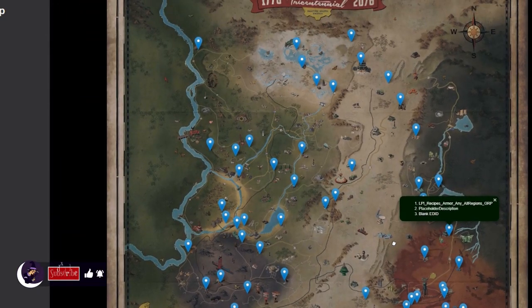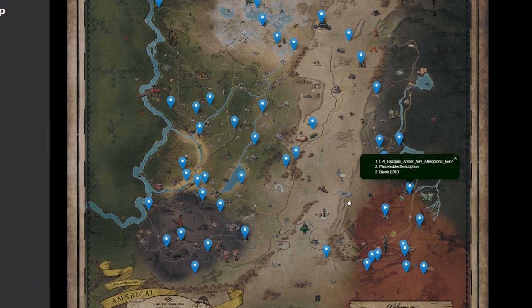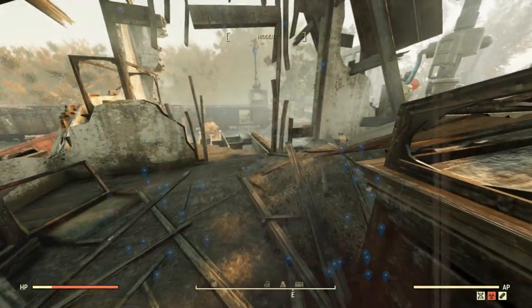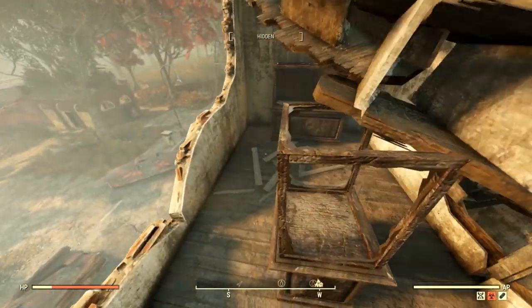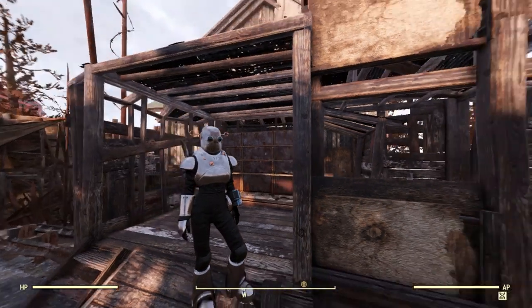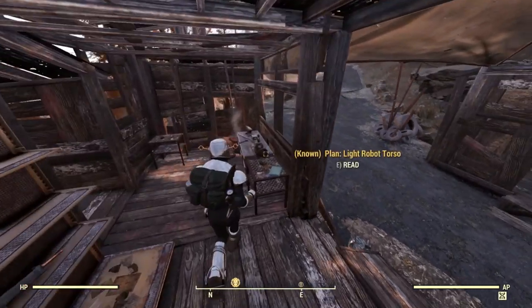I didn't have much luck in the lower level regions. Also, there is a difference between armor plans and armor mod plans, and they don't spawn in the same spots — we want just the basic armor plans. If you check these spots and the plans aren't there, it just means someone has beat you to it on that server. In the Savage Divide there are tons of plans scattered around — just this one spot next to the armor workbench at the Market in Pleasant Valley Cabins will give you the armor plans.